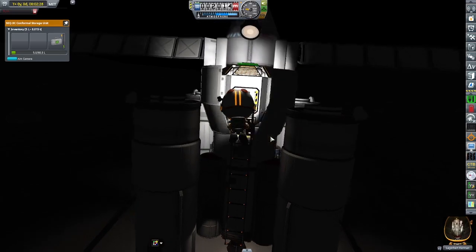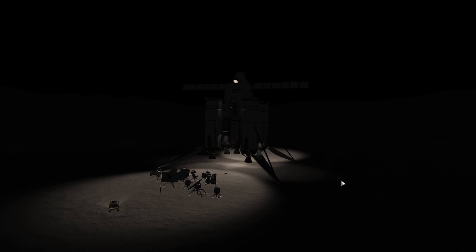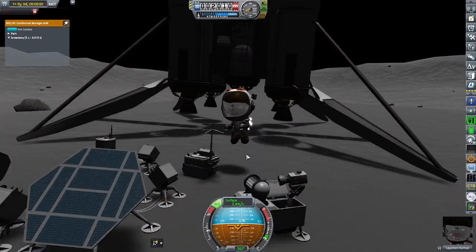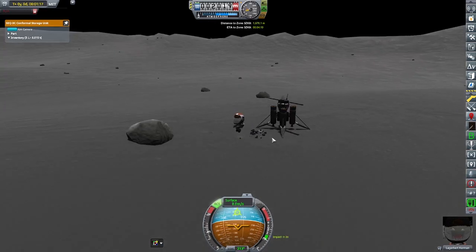Now that the base is done, it's time to head back inside and cozy up for the night. We're going to play some cards, have some snacks, and wait for the sunrise. Lagerbert has another task — a secondary goal — which is to bring a Munstone back with us.